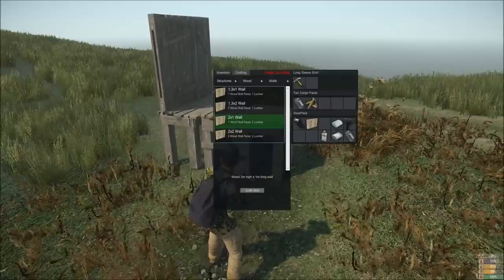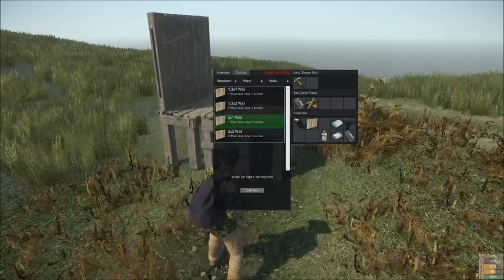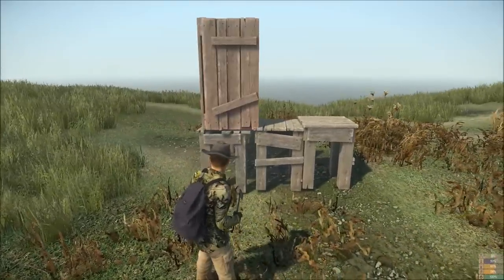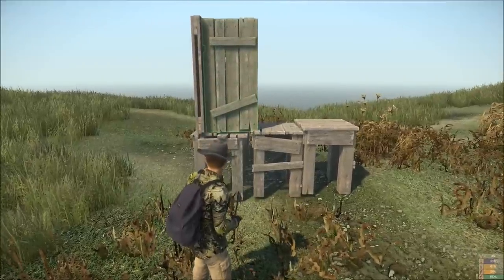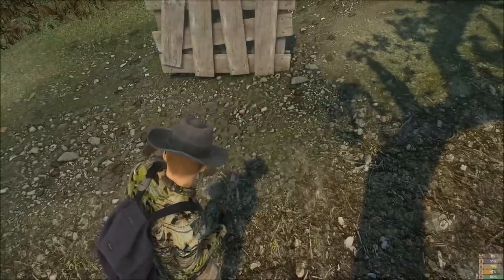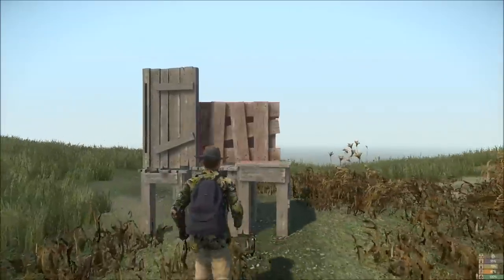This is the 2 by 1 wall. And this is the 1.3 times 2 wall — it's got a completely different look.